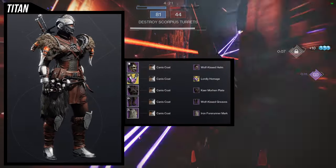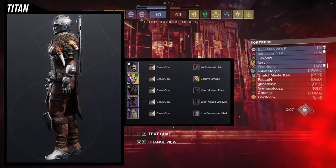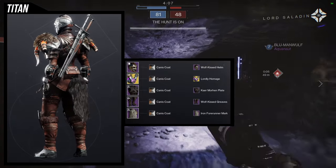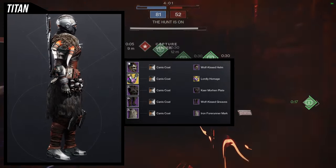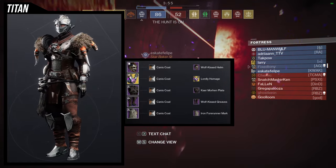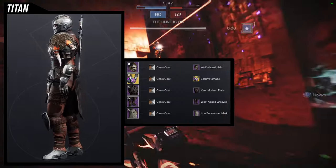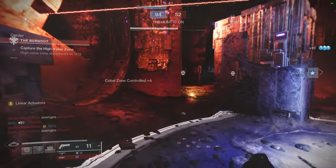As for the next set, this is literally just going to be more Viking because we're using the Wolf Kissed helm with the Wolf Kiss Greaves, and the Caramorin plate has a leather look which gives that Viking feeling. The Iron Foreigner mark is what I decided — I really liked this mark, I just hate the bells on the side because they look terrible. For the gauntlets, we're going to be using Doomfang Pauldrons with the Lordly Homage ornament. And then for the shader, Canis Coat, because I wanted some browns in there to really represent that feel. I definitely think this is probably the best one so far.